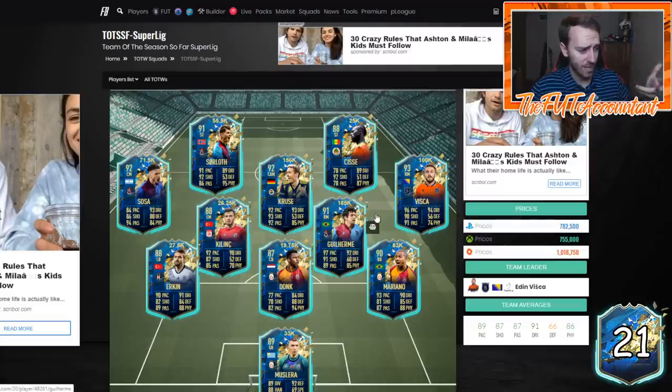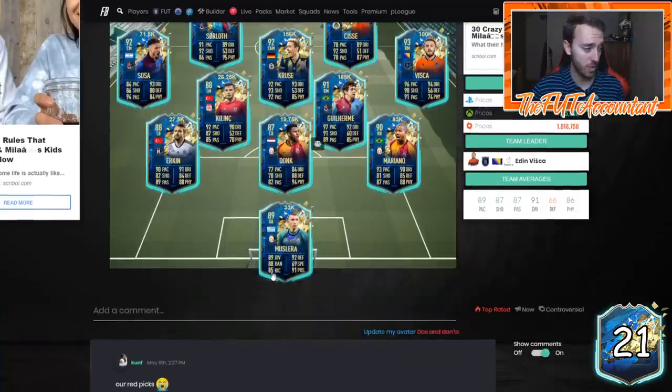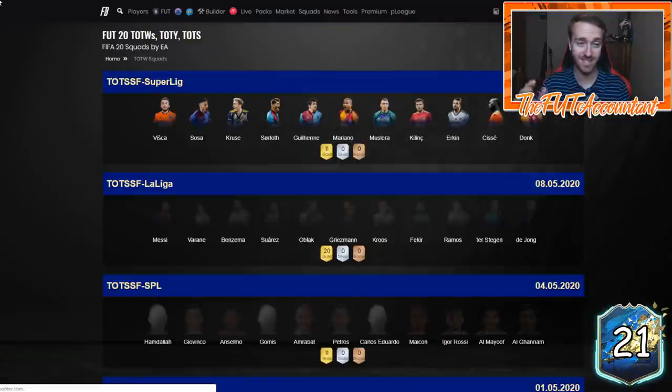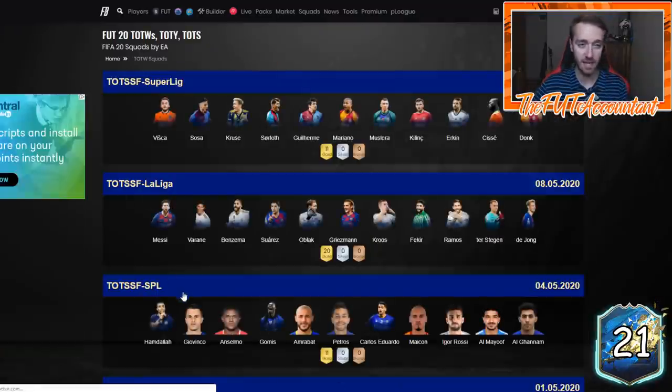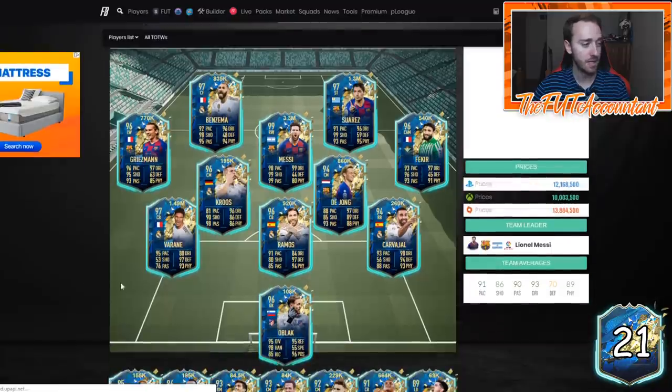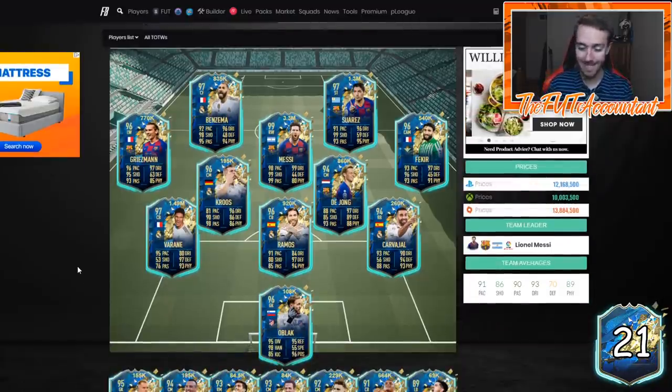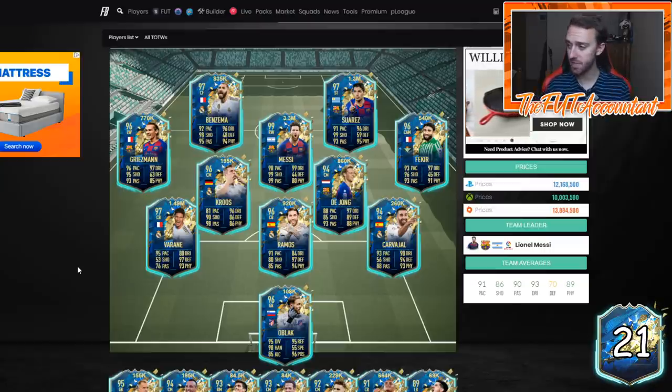I don't think the guaranteed La Liga SBC is going to be today on Tuesday — I would expect it on Wednesday. That means we're going to be looking at late Tuesday night and then Wednesday morning and into the day Wednesday as our buy window for a lot of those La Liga cards. Super League dropped today as well — there are some pretty nice cards in there. I've seen a lot of people packing these from the 81-plus double upgrade.